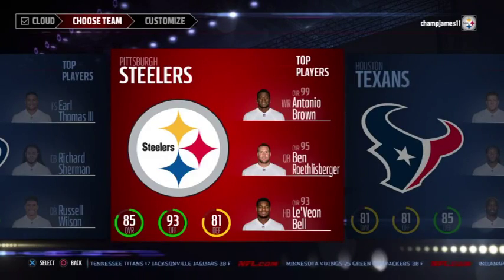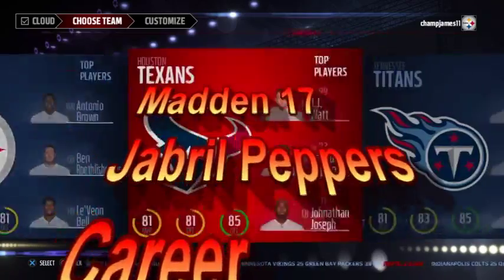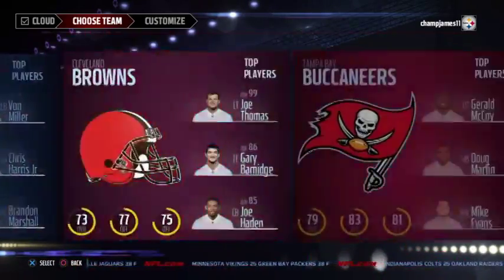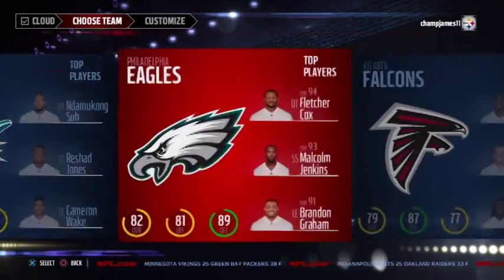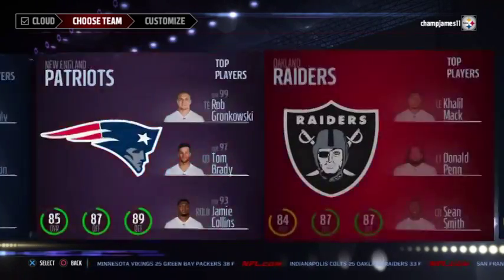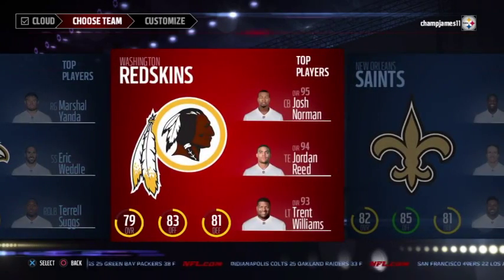What's up guys, I'm back again with another Madden video. We're continuing our rookie series. Today I have my boy Jabril Peppers, and they have him projecting to go to the Washington Redskins. We're gonna be taking Washington right now and trying out Jabril Peppers. If you haven't checked out my other ones, go check those out too — they're pretty dope.